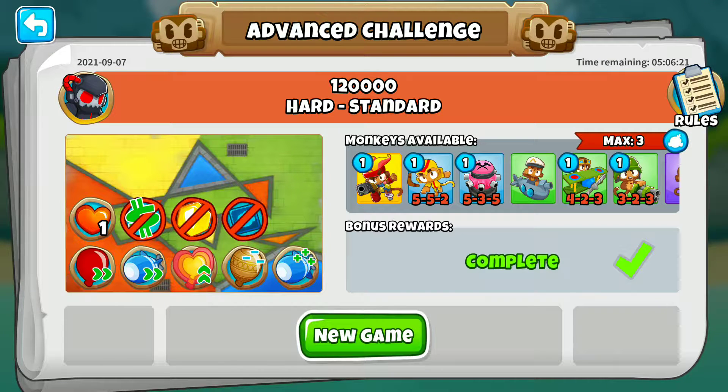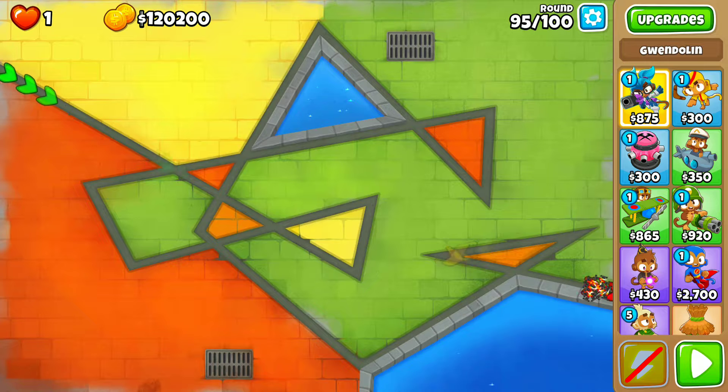Welcome to Balloons TD6, which is a balloon popping game. In this video, I'm going to demonstrate how you pop DDTs and MOABs with ease. This is the advanced challenge from September 7th, 2021, which you can do over and over within those 24 hours and really rack up those DDTs — also called Dirigible Dark Titan or Dark Dirigible Titan.